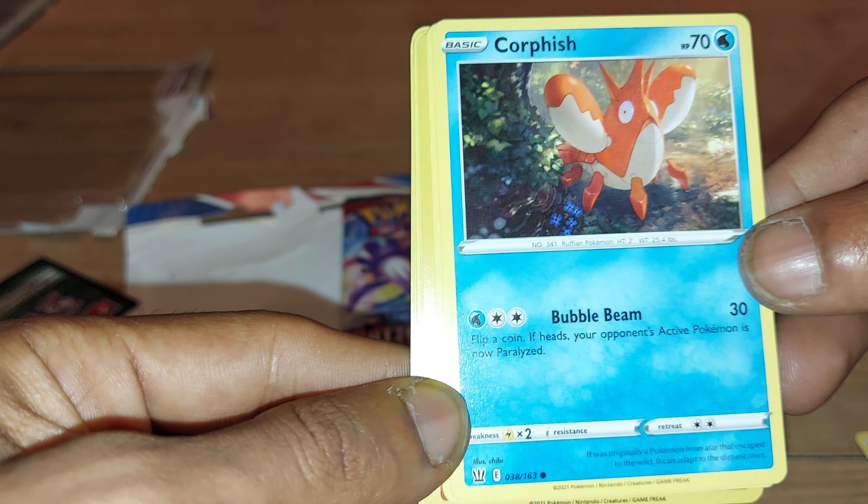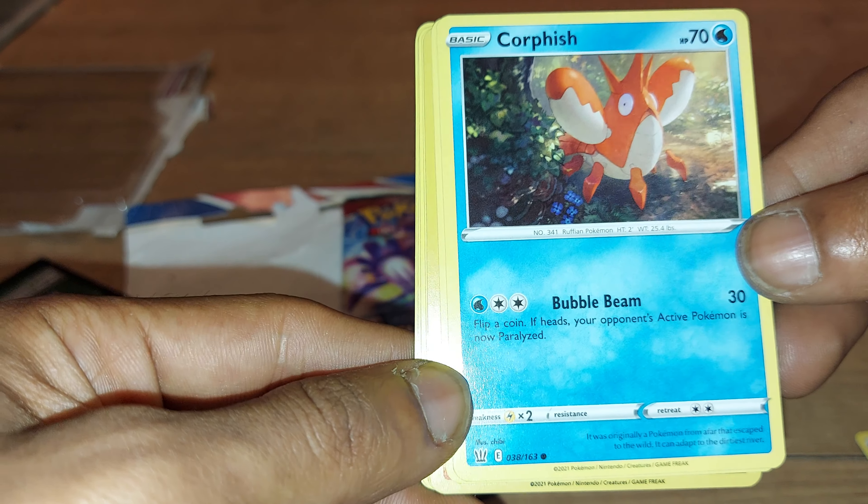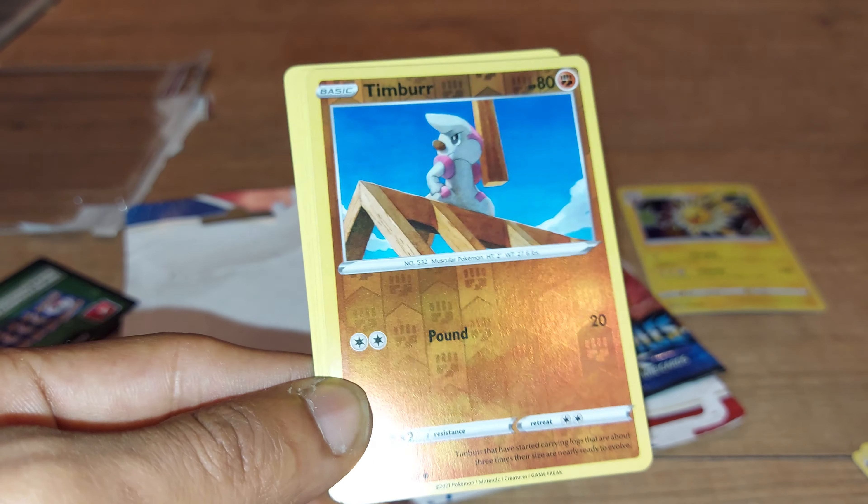Corphish up next — Water type Pokemon, dex entry 341, Ruffian Pokemon with 70 health points, having a move of Bubble Beam. It is 38 out of 163. Scatterbug up next — Grass type Pokemon with 40 health points, Scatterdust Pokemon, dex entry 664, having a move of Surprise Attack. It is 11 out of 163.